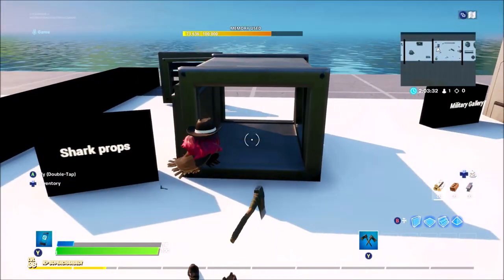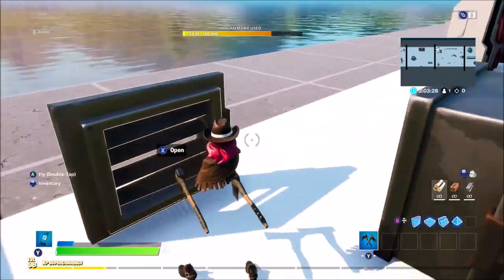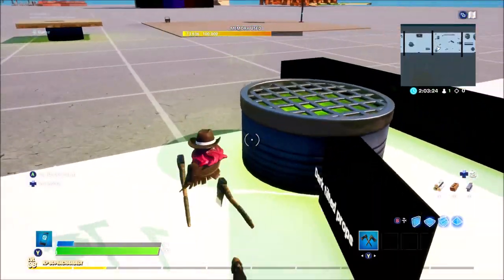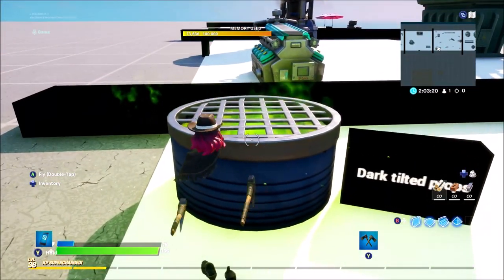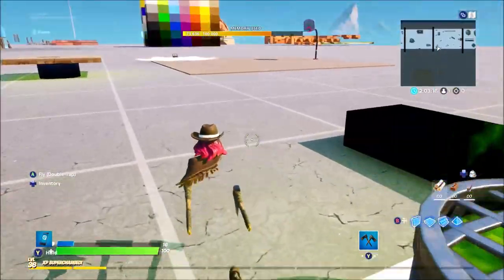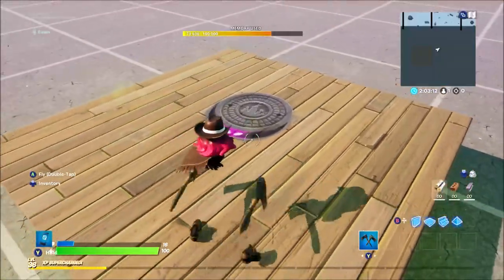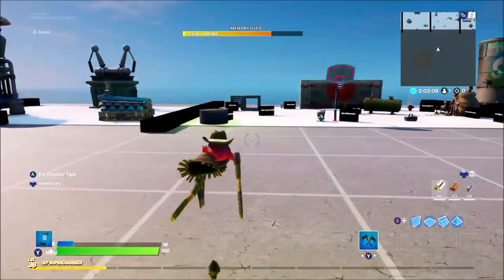This is from the Shark Props — a small door that looks really awesome. You can use this in vents and create your own maps out of that. Next, from Dark Tilted Props, this one has a green effect coming out of it. You can place it underneath maps to create cool holes in the ground as if something is leaking.